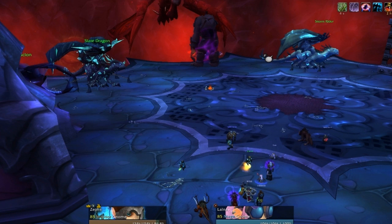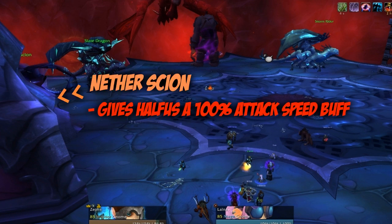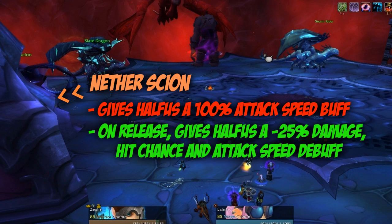The first boss on the far left is the Nether Scion. If he's up, he gives Halfus a 100% attack speed buff, but if you release him, he will give Halfus a 25% damage, hit chance, and attack speed debuff.